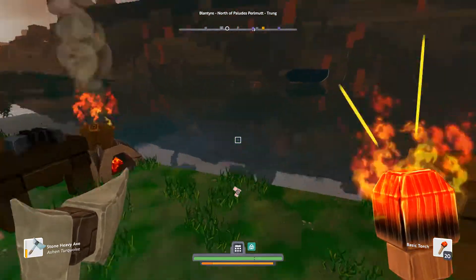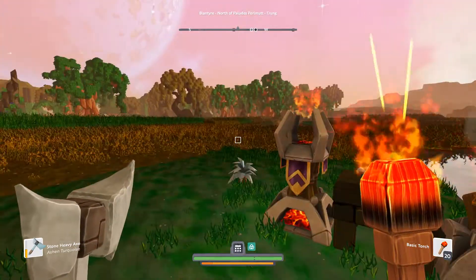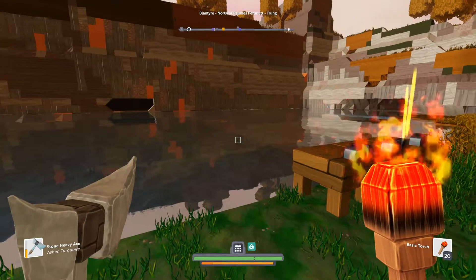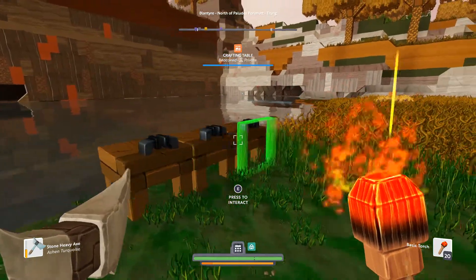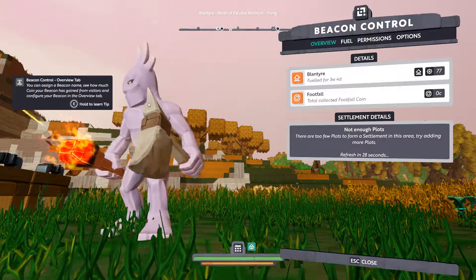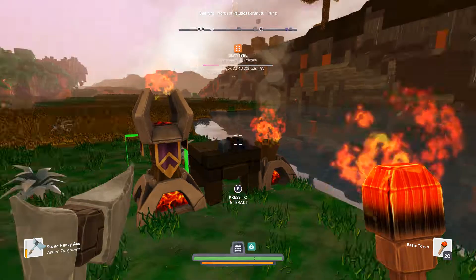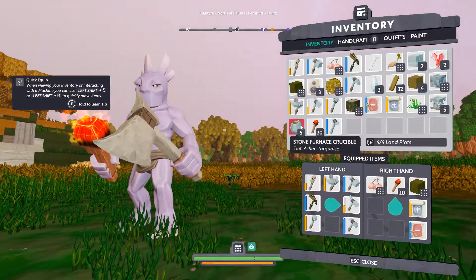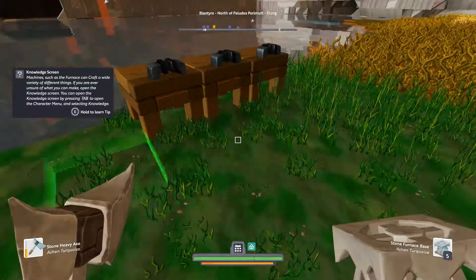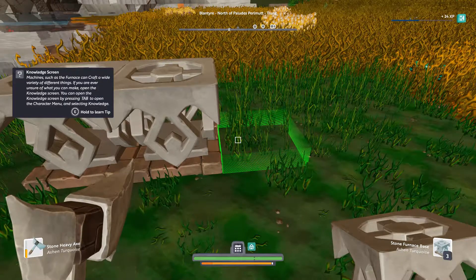It's going to be decaying very fast and reclaimed by the Boundless worlds, the Boundless gods, very soon. You don't want your stuff to go away. You want everything to be inside your beacon. Let me organize the inventory a little bit. Let's just place the furnaces — let's place them here. One, two, three.